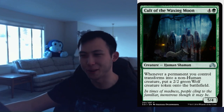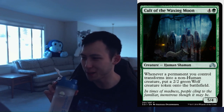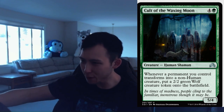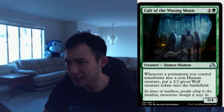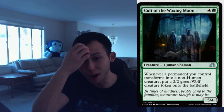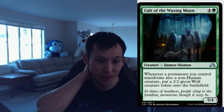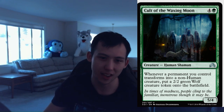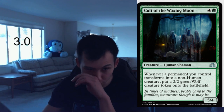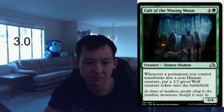Cult of the Waxing Moon. 1 green, 4 colorless for a 5-4 Human Shaman. Whenever a permanent you control transforms into a non-human creature, put a 2-2 green wolf creature token on the battlefield. So 5 mana for a 5-4 — already fine stats in limited. In the transform werewolf deck, this goes way up. It doesn't have to be a werewolf; as long as it's transforming into a non-human, you get extra value, and it's attached to a huge body. This card is potentially splashable and actually quite decent. I'm happy to give this a 3.0 — it's big, has huge upside, is splashable, and easy to cast.